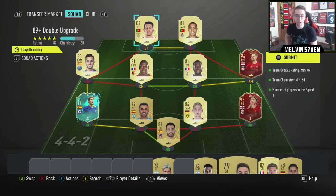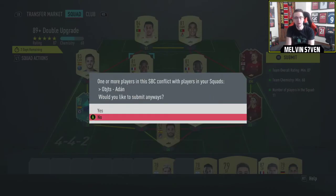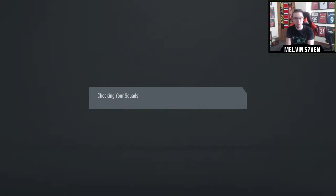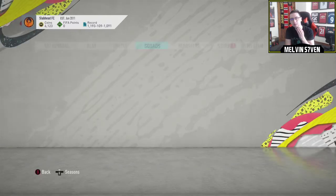What up, it's Melvin7 here. EA have re-released the 89 double upgrade pack. I can't remember if it was an 87 rated squad last time or an 86, but anyhow it's an 87 this time. I don't use those players anymore anyway, I've got plenty of better ones, so we're going to trade that in and see what we can get. Last time we got a 94 rated Eden Hazard.